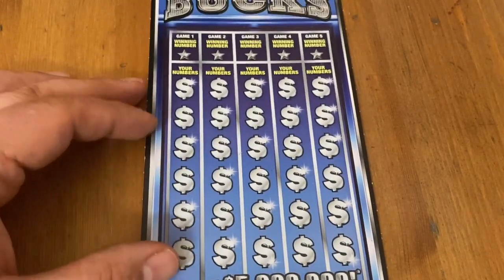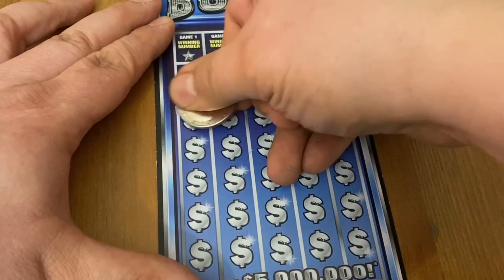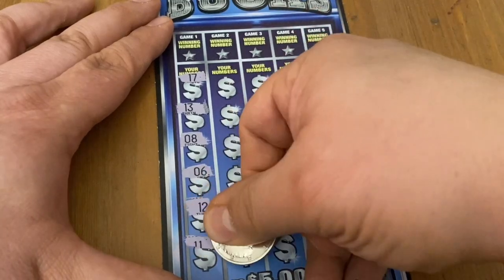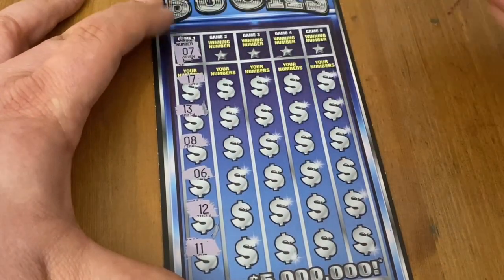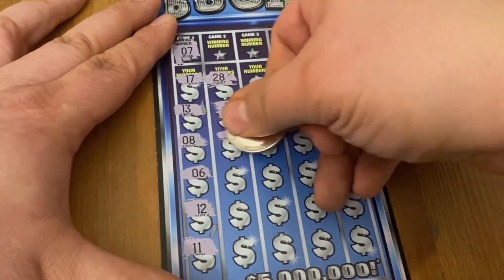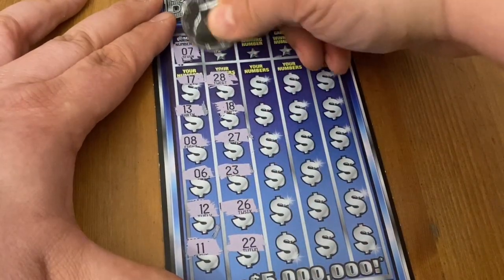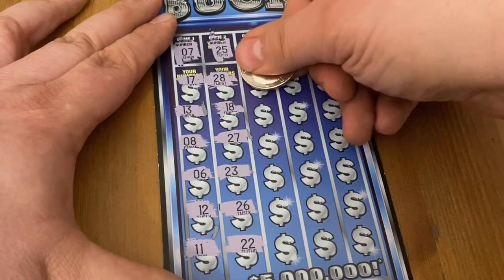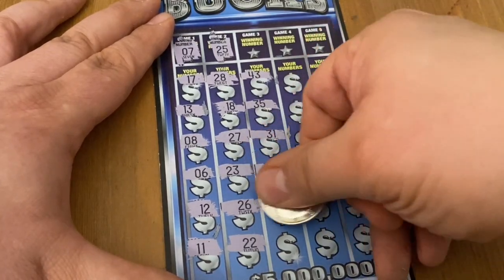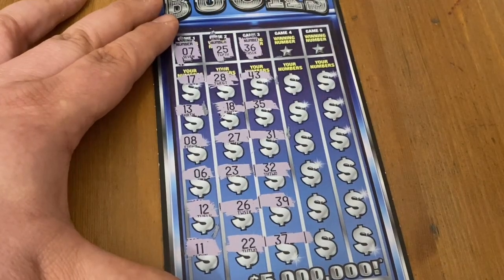Hopefully something good on the black box special. Let's see if this book had a win at the very end of it. Otherwise everybody bought all the wins and left me losers. Seven's not a match. All numbers — 25, no match. Come on black box special, be a special winner! All numbers, no match on 36.